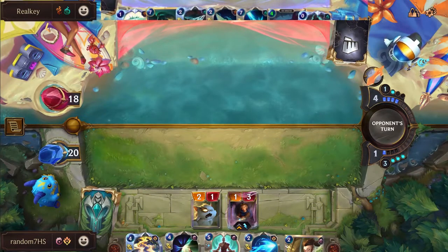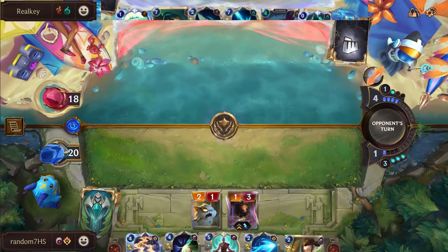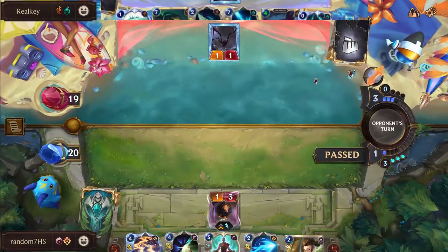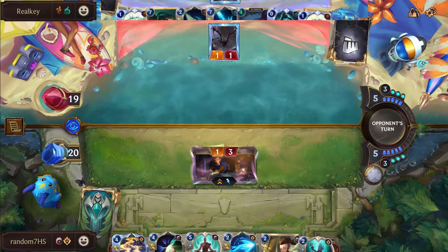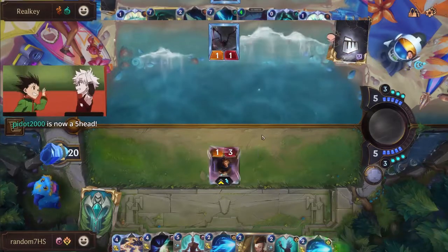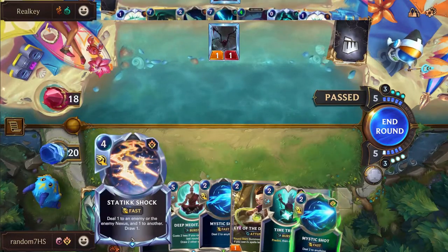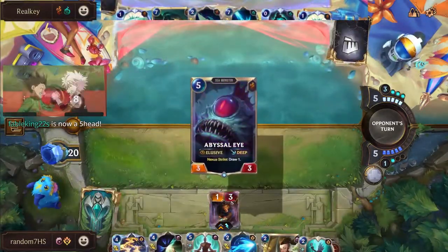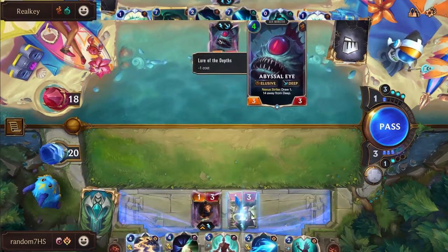I like the Fallen Feline line - I haven't decided whether I want that version or the Ballistic Bot, Zaunite Urchin, and treasures version. You do get to play Get Excited in the Ballistic Bot version. But Hexite Crystal is such a strong card, and Zaunite Urchin you don't really want to play on turn one because you have to choose whether to discard a card or wait for free fodder later. Whereas Fallen Feline you want to slam on turn one, which makes for a much better blocking experience and puts that crystal in your deck early, giving you more chances to see it. Very spell-heavy hand on Random's side - static shock, Deny, Deep Med, Mystic, Eye of the Dragon - and leveling Ezreal is going to be very key here. Abyssal Eye coming down, 14 away from deep still.